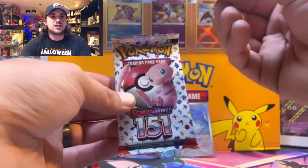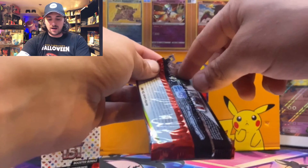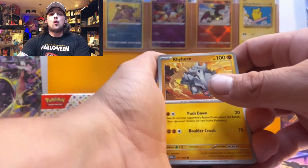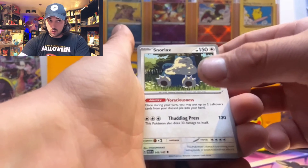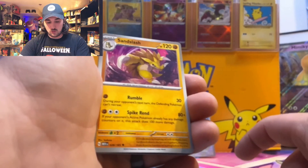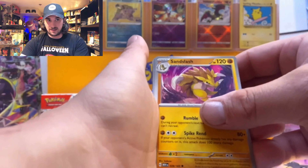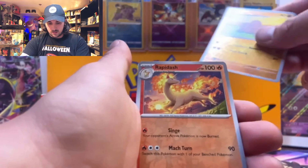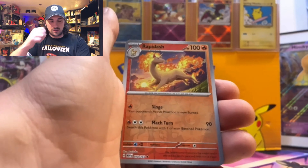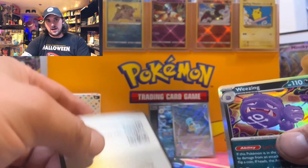We are on the last pack of our Scarlet and Violet 151 booster bundle — send the luck through the screen! Here we go: Ryhorn, Snorlax — that Snorlax card from the ETB is beautiful, I have it displayed in my case. Sandslash, Nidorano, Dugtrio, Rapidash, and a Weezing. Regular energy and a code card for you guys.